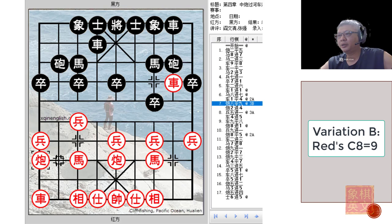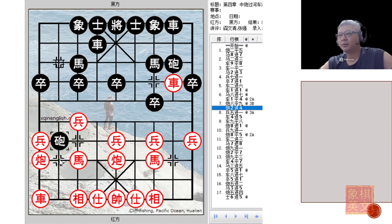Now Variation B: c8=9. This is a common tactic by Black — you move your cannon to give an open line to your chariot, and then push the cannon forward. Again Red would continue and try to attack the central file.